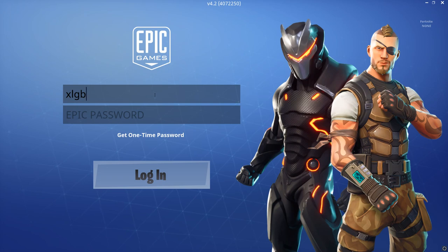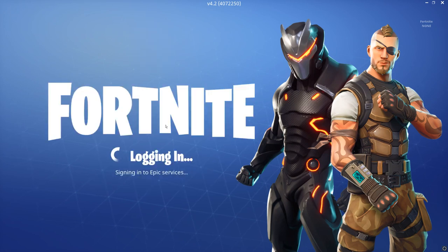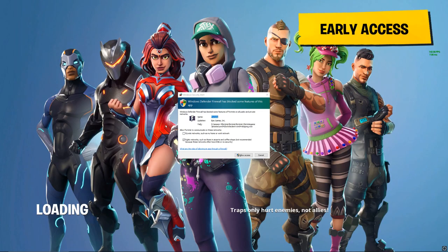We're going to log in with our name xlgb and of course the password, then press enter to log in — and looks like we are in the game.